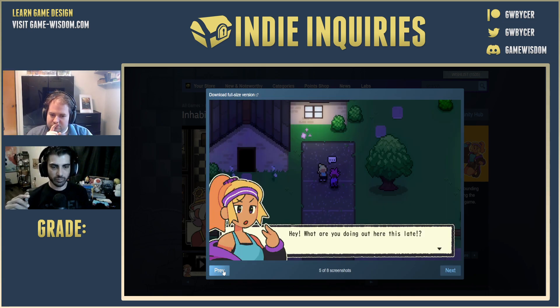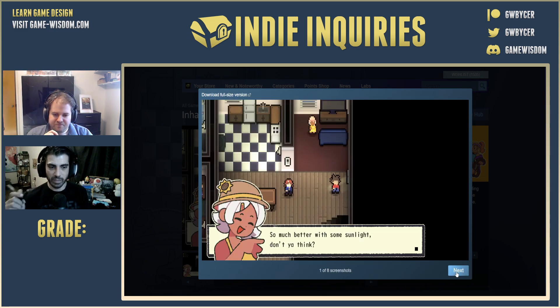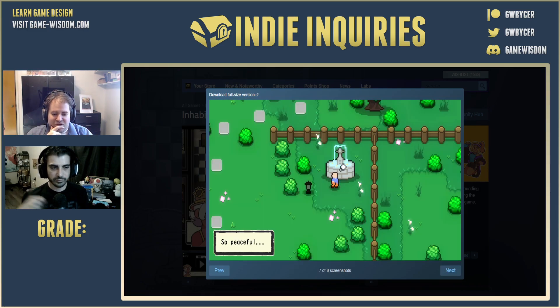It's a really nice variety. There are some things that show it off better than the trailer, because I'm able to stop and look at it. I like the amount of variety it shows me, and it confirmed certain things I was wondering about from the trailer — I wasn't sure about how one of the puzzles worked, and seeing the still I was able to understand it. I like the variety a lot. I think they did a good job here. Grade-wise, this is just a very easy A. They have more than five screenshots, they're all very different. I'm going to give it an A.